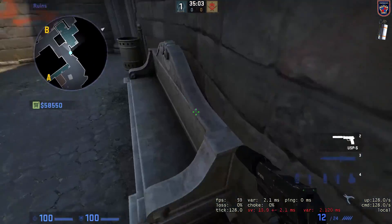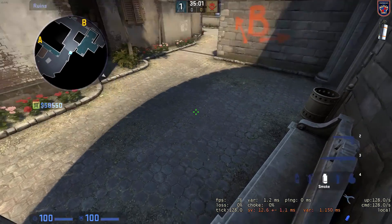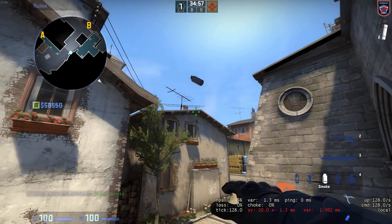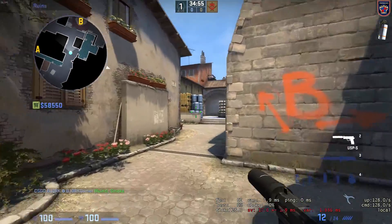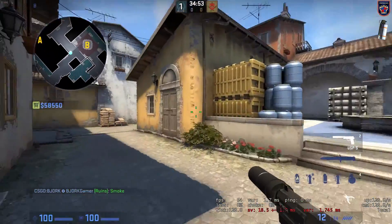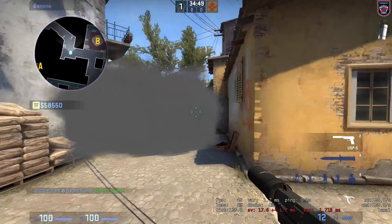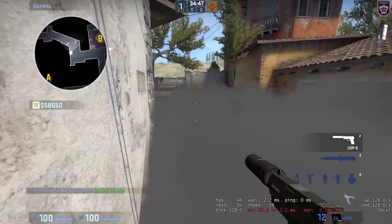Position yourself at the corner of the short church right here and take your smoke at the window, top right. This will do a really nice smoke at the car so you can't be peeked down when they are rushing you, and they will not be ready.